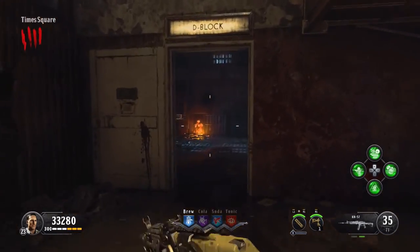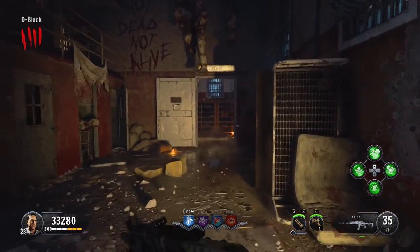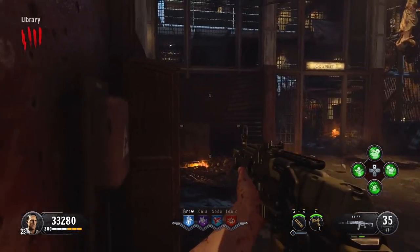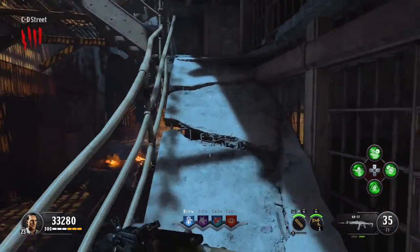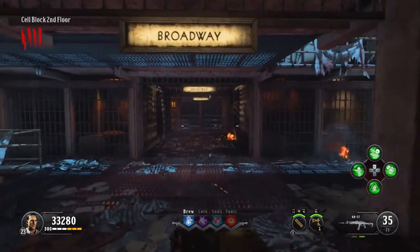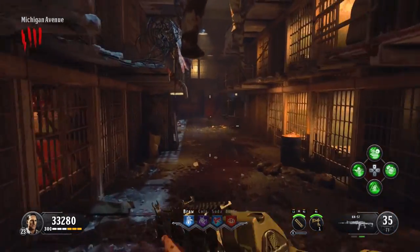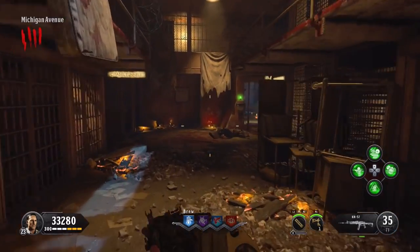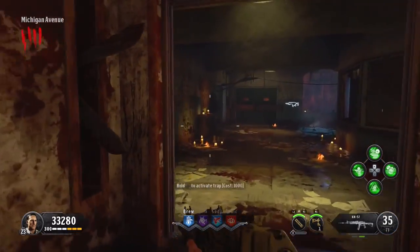There are two other possible spawns for that blue fire. If you come through the old Mob of the Dead spawn room towards the library area, it can also be on that power box. And then there's a third power box too, which is just along this little corridor here. We're going to drop down in front of the warden's office, and the power box that's just under the sign that says Michigan there can also contain that blue fire.